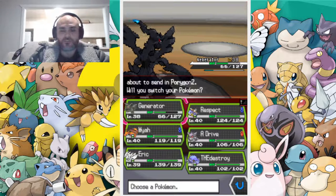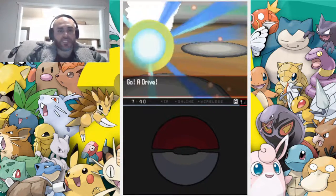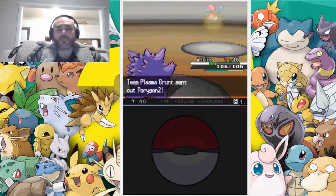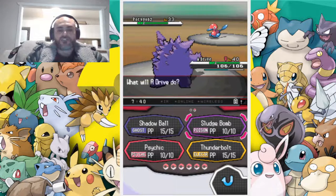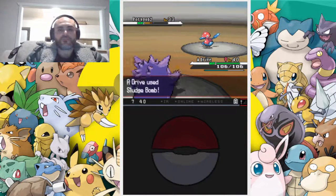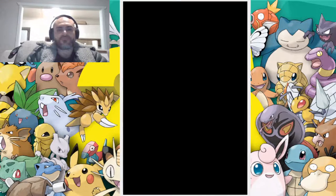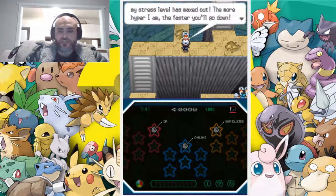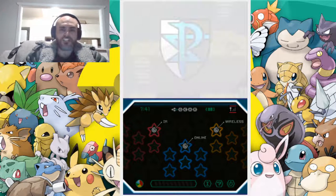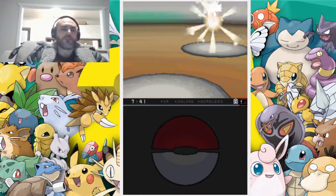Porygon2, which is a normal type. Let's send in a Drifblim because normal-type moves don't affect Ghost-type Pokémon, but at the same time ghost-type moves don't affect normal type Pokémon. We're going to use a strong Sludge Bomb — Drifblim for the win! These guys are holding off two or three people each. We just went through like four or five people. Strongest team in all of Pokémon.